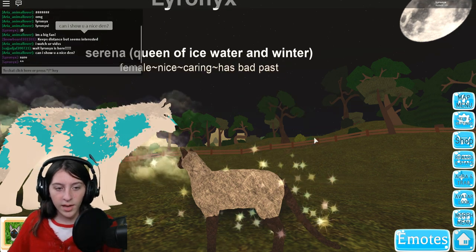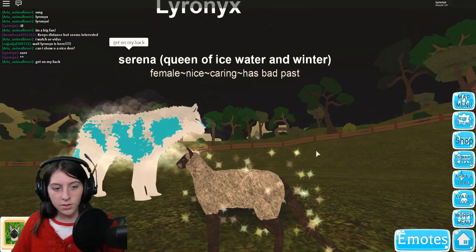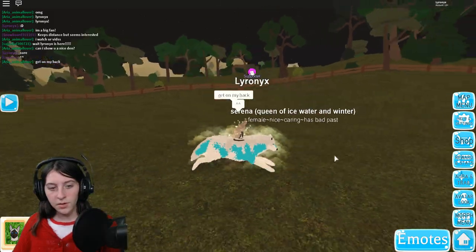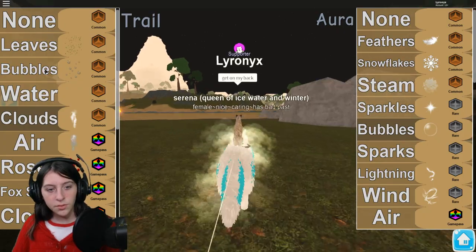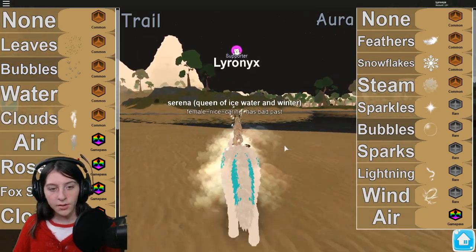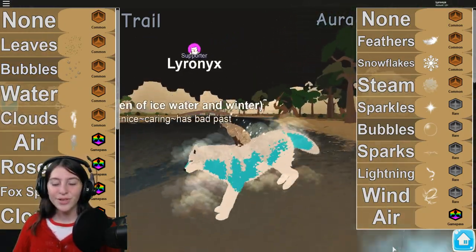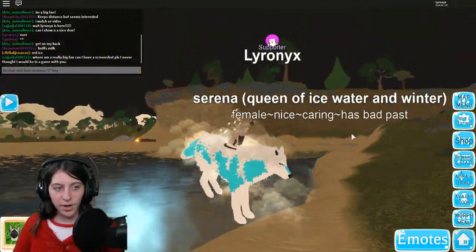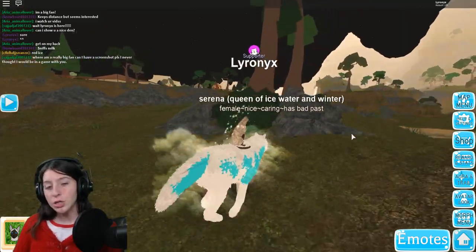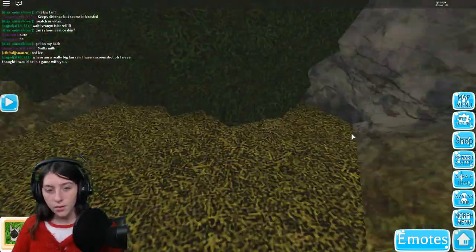All righty, let's go! So while we're going I'm going to put on the bubbles because I want some bubbles. There we go, there's a bunch of bubbles on me now. Oh look at that, you're saving me from the water — cats do not like water, so this is a good thing.